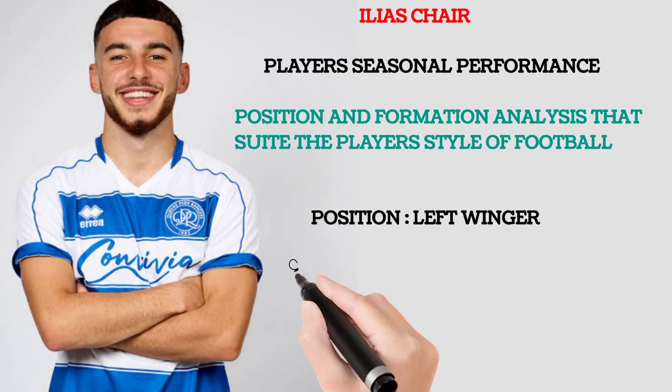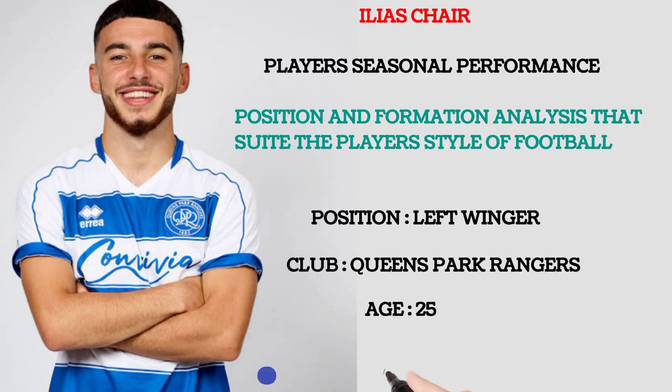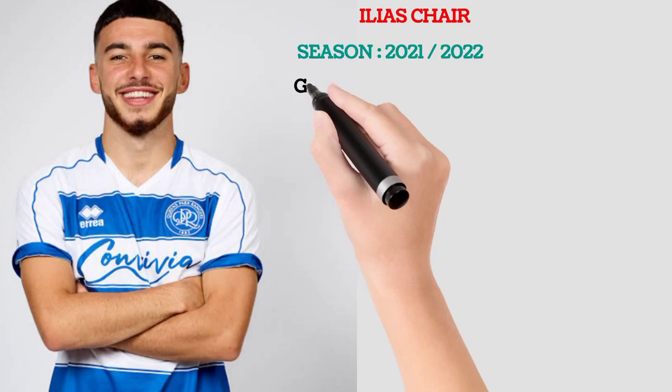Presently, his primary position is left wing. He's playing for Queens Park Rangers and he's 25 years of age. We are using this color coding for his features: blue is good, green is very good, and red is excellent. So let's talk about Elias Shea.